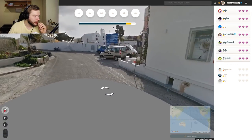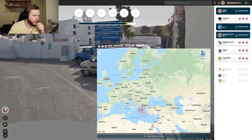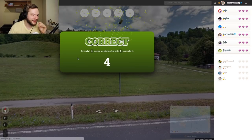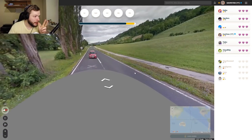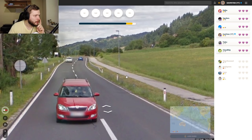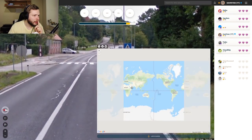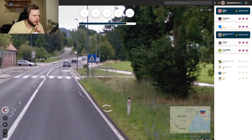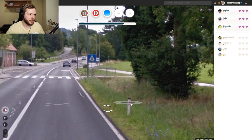That looks like Greek — the language is Greek, so let's lock in Greece. There was a flag here too, I totally missed it, but regardless it was Greece. Okay, we have a bollard. As you guys know, these bollards are in three countries — usually two, but sometimes Montenegro also has it. Let's start with Slovenia. It was Slovenia! They are in Slovenia, Austria, and Montenegro.